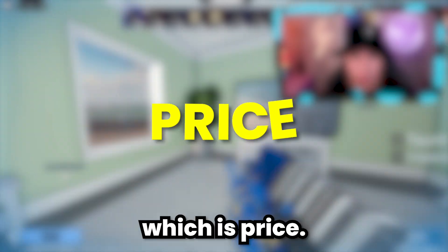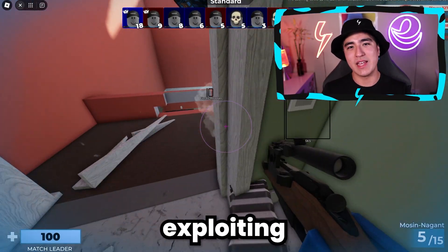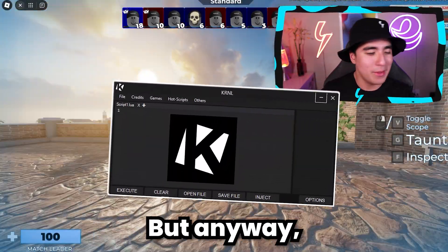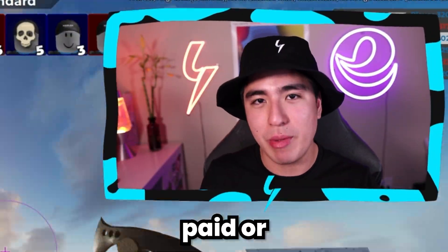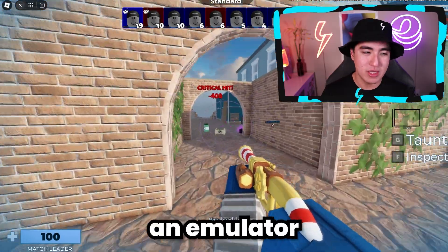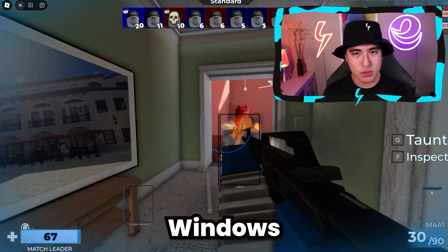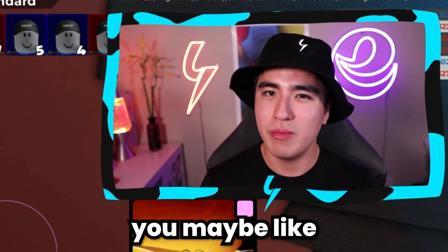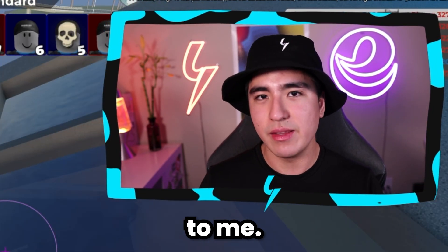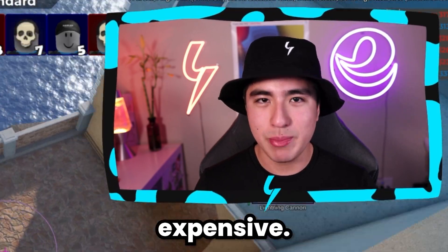Let's move on to the second point, which is price. Who doesn't miss the old days of Roblox exploiting where everything was free? Nowadays everything is paid or has a giant key system. When thinking about using an emulator or Windows, price is a pretty big thing, because the cheapest Windows executor will probably run you maybe like $5 a week minimum. That's $20 a month — pretty expensive.